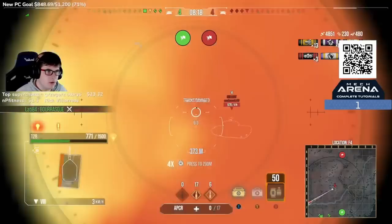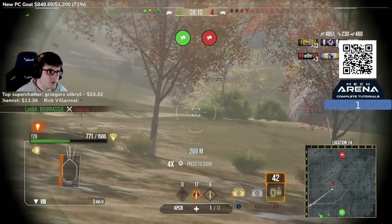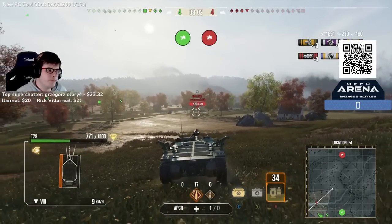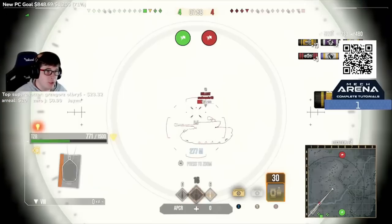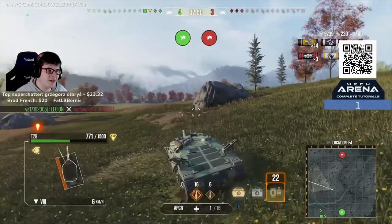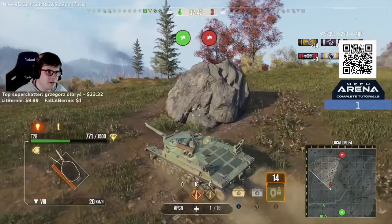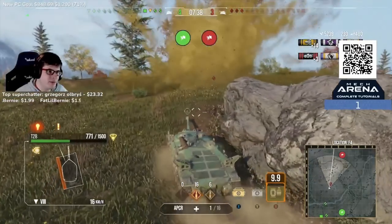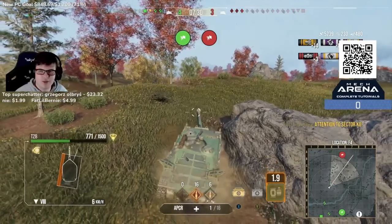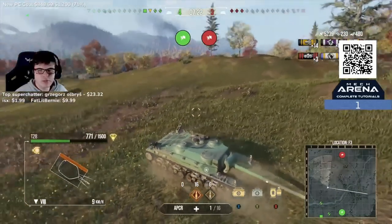I'm waiting and pre-aiming for the Hellcat — he's going to have to make a move. I'm a bit worried the K91-2 might come over, so I didn't want to push toward the Hellcat and get caught out. Unfortunately the Hellcat bounces, but every time he fires he gets spotted — which is perfect when you're in this tank. He baited my shot — whether it was intentional, that was a good play. We plow a round into him when he moves up.